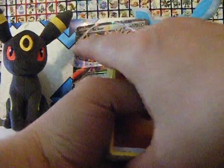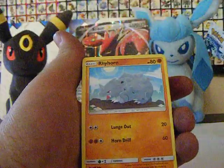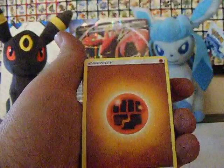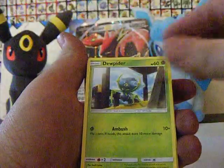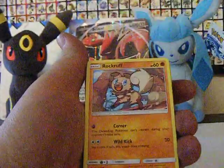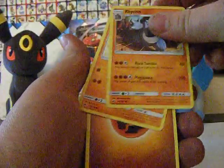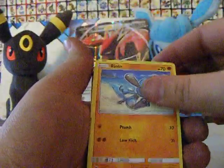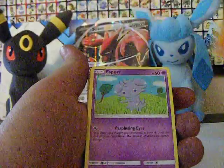I'm not going to name off every single one but I'll show them all to you. Nice little collection here — we got energies, a Rhyperior, that's always good, and a Rhydon. I already got a Rhyhorn in the set too, so I got a full set of that line.